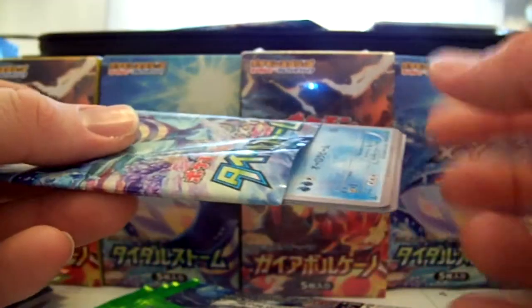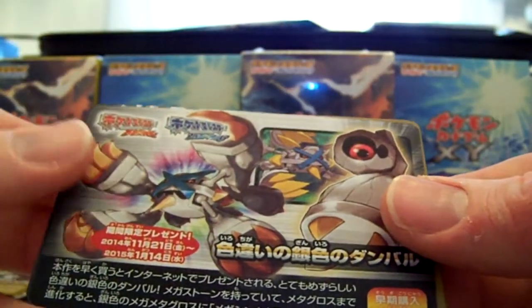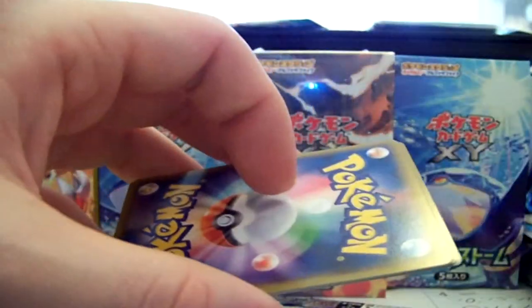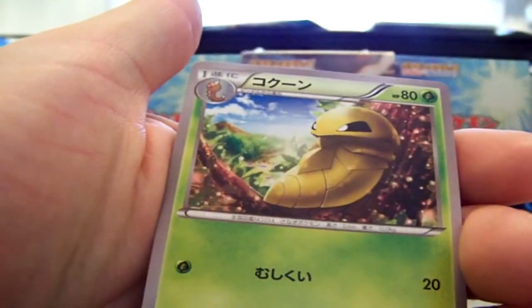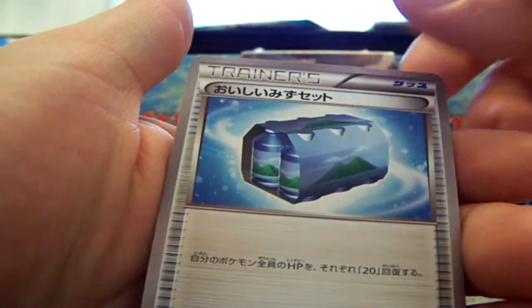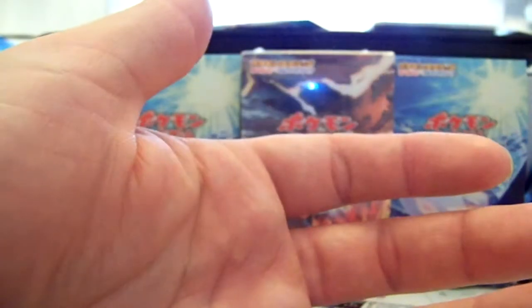Let's see if we can pull a 4th EX, everybody. Shiny Metagross and Belvo — no. Acelia, Kakuna, River Rail, Water Case thing, and Ludicolo Half Art.